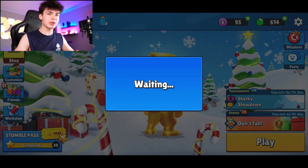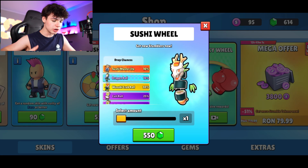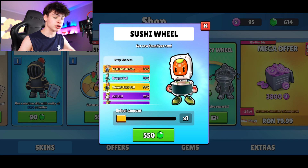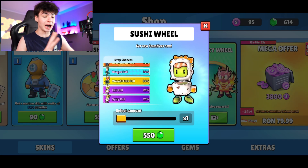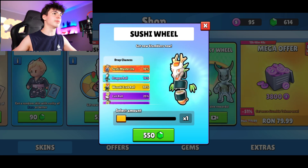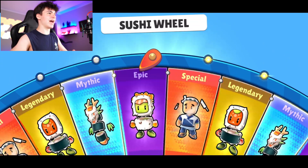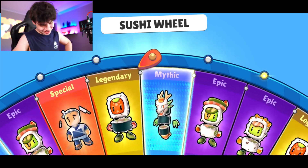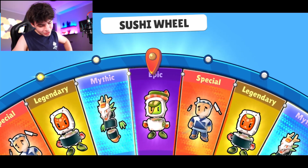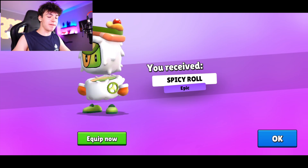Now let's spin this beautiful sushi wheel. You can get the Sushi Master Ito skin which is a special, and there's a pretty good chance of getting that. There's also the Dragon Roll skin which is beautiful, the Wasabi Crab Roll legendary which has a high chance, and the epics as well. All new skins — whichever way you put it, it's gonna be a W because you get something new. Three, two, one — boom!